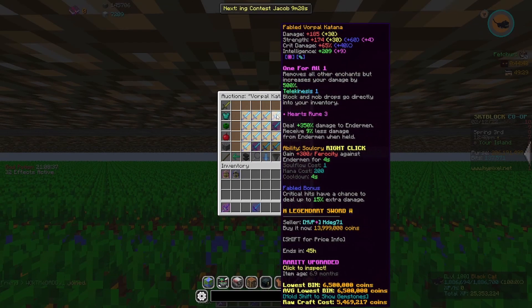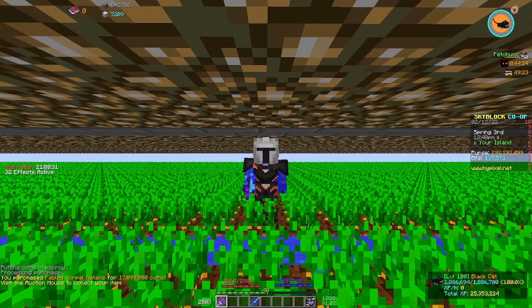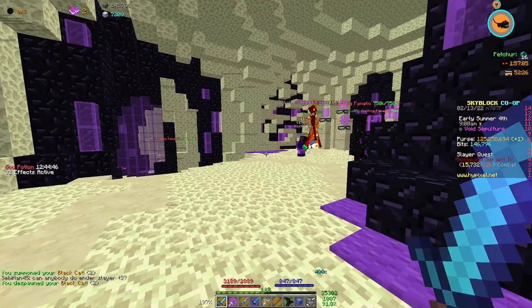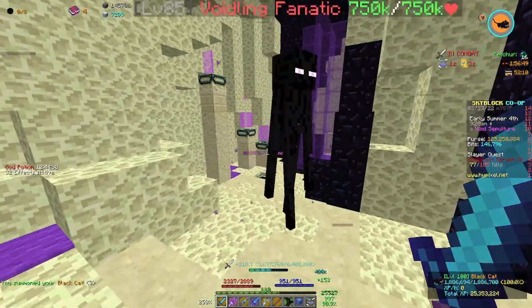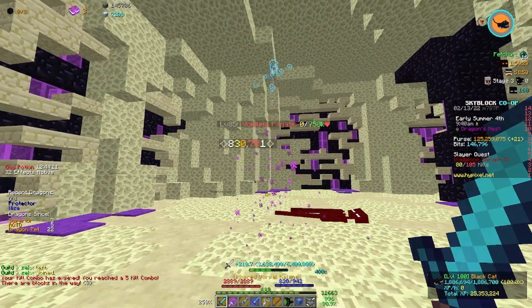The Vorpal Katana recently got a huge buff, making it way better than the Giant Sword or the Emerald Blade. Let's get this one with One for All. The best thing about the Warden Helmet is that the Black Cat is actually a damage pet with it, making it really good for Slayers. Unfortunately, for Endermen, health is needed, so I'll have to use a different pet.